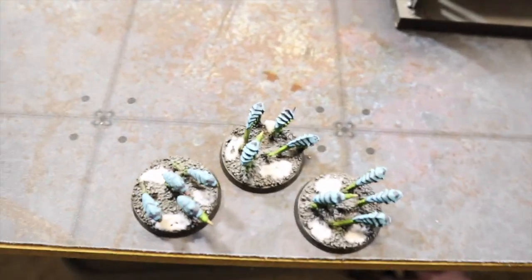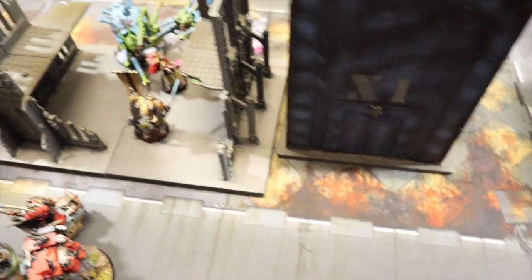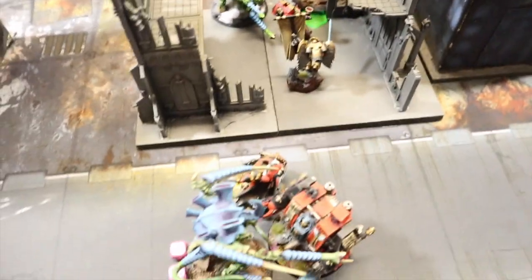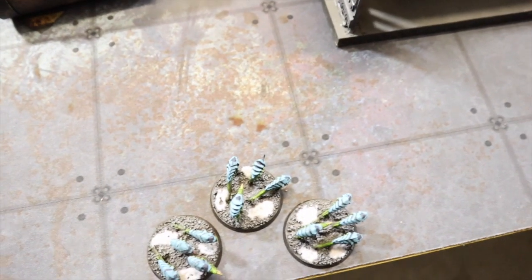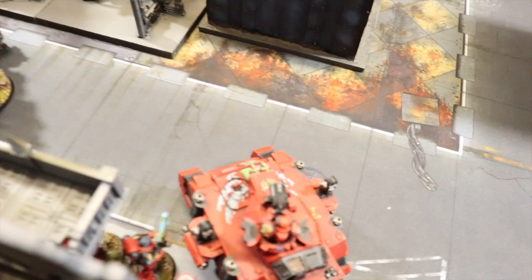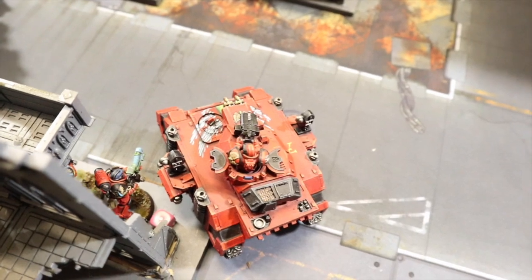Jake deep struck his Ripper Swarms right behind my objective — they're a troops choice, so that's significant. Both armies are now on seven points each. The fight for the center is critical. He's put pressure behind me with the Rippers and I've got forces pushing toward his objective. We go into Blood Angels turn four to try and seal the game.